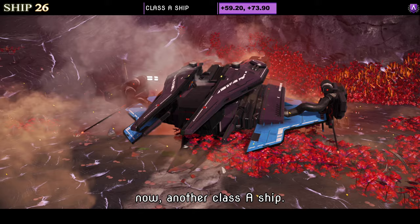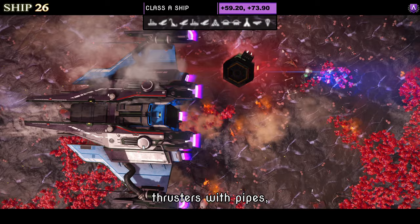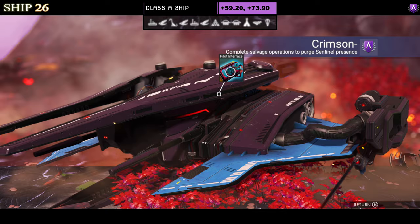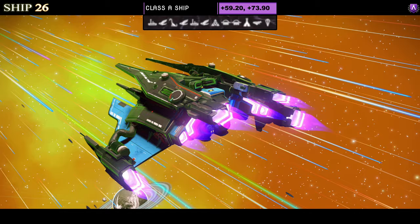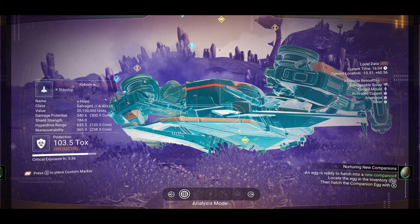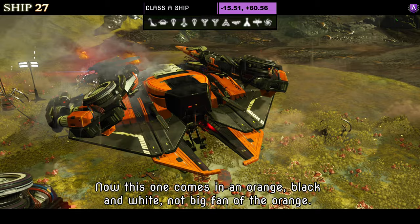Number twenty-six is another Class A, moving on from the red and blacks to blue and black. Extended thrusters with pipes, prongs on the wings, and an extended top that gives extra thrusters at the back as well. Supercharged slots show only two in A class, both on the left. Once it takes flight the wings dip down and the top splits open just a little bit. Very simple.